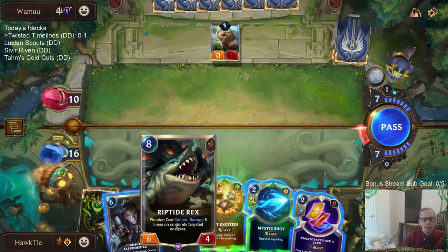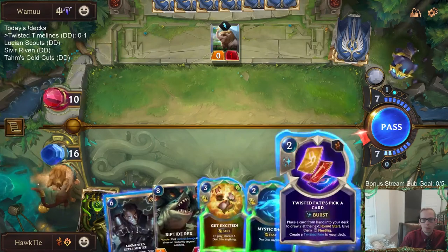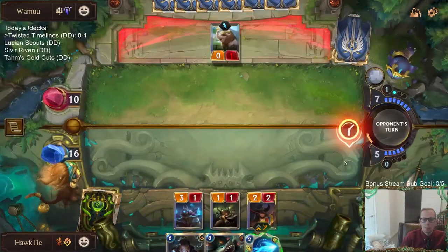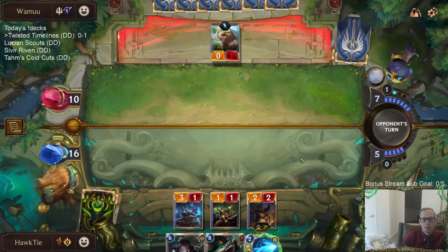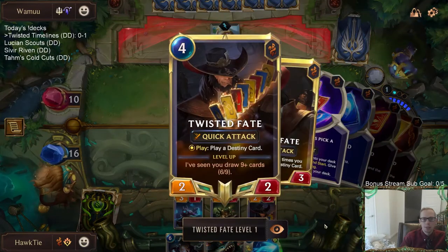The problem is: if I pick a card, then whenever I get excited I have to discard something else. Maybe I just pick a card that's Get Excited, actually. I'm not sure which one of these two I want to play next turn — Experimenter or Rex. But I want to play Pick-a-Card to threaten leveling up Twisted Fate.